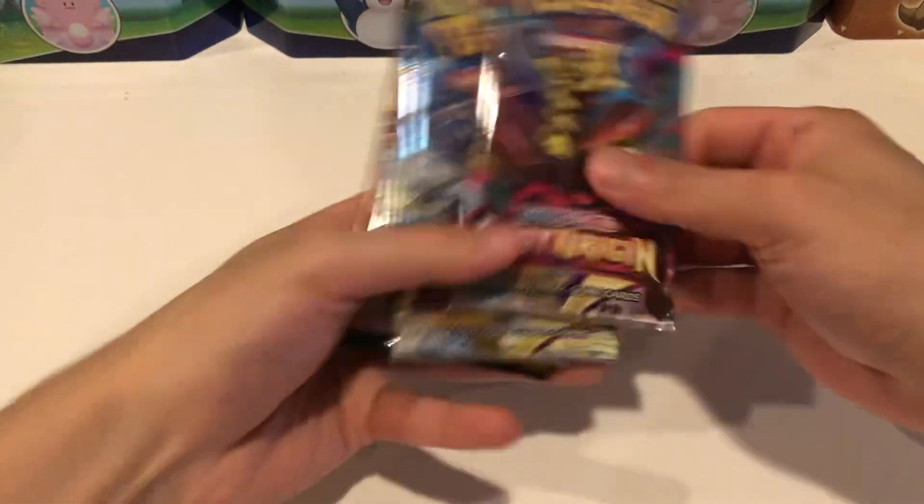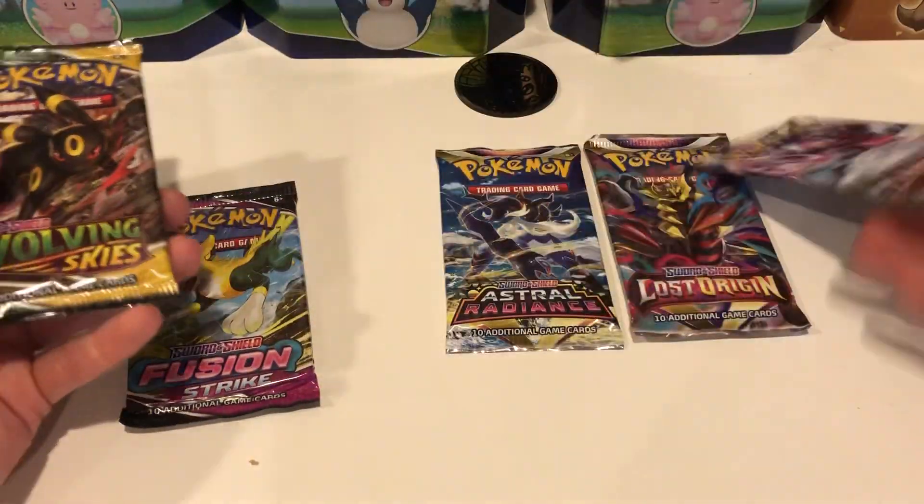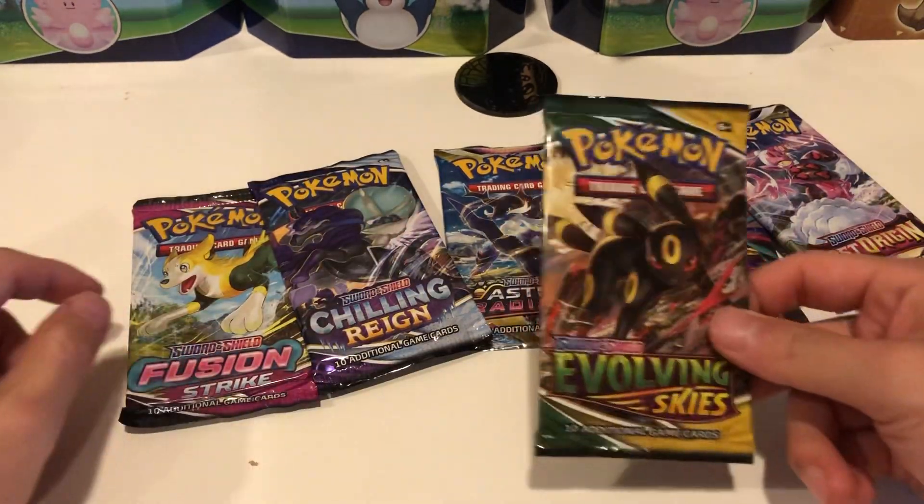We have one pack of Lost Origin, one pack of Astral Radiance, one pack of Fusion Strike, two packs of Lost Origin, one pack of Evolving Skies, and one pack of Chilling Reign — so you do get a variety of cards.